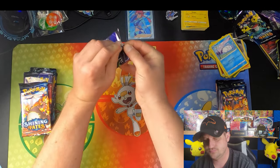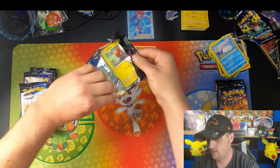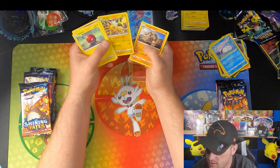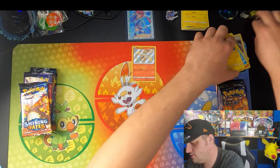Hopping into Hidden Fates. Voltorb, Pikachu, Ekans, Koffing, Paras, Jolteon, and a Golem. Two nothings so far out of Hidden Fates.